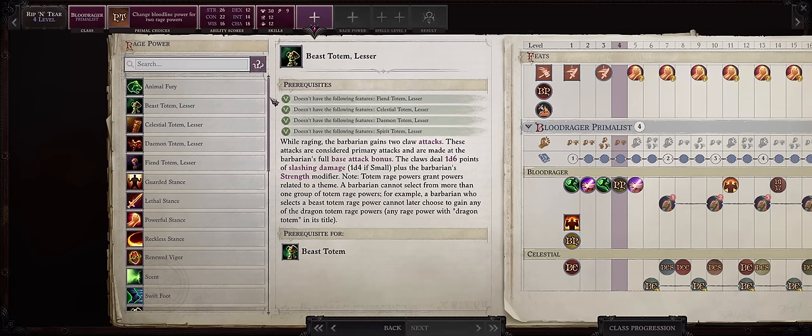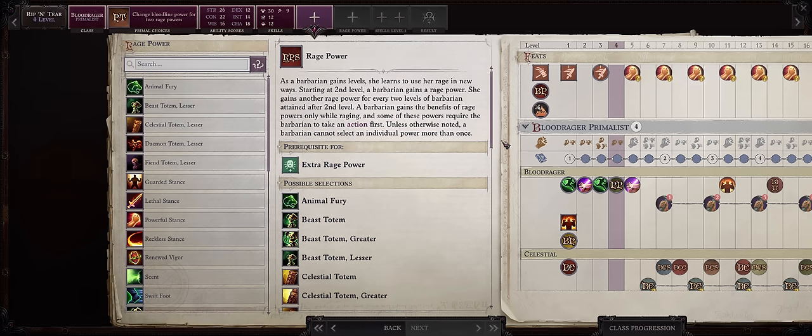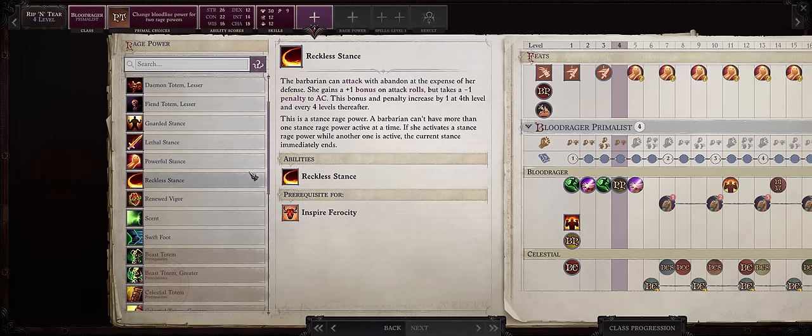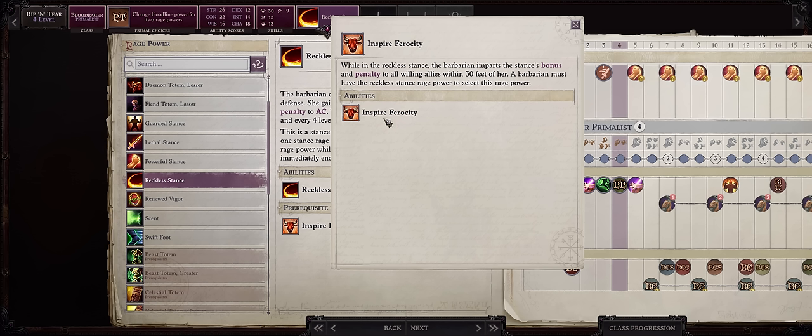Because I always go with Skalds, I want to show you a way to combine both your Blood Rager with your Skald while remaining efficient so they won't overlap. Since I usually pick Lethal Stance with my Skald, you'll want your Blood Rager to go with Reckless Stance instead. Stance powers don't stack if they're the same, but if they're different ones they can work together — though you can only activate one at a time. Reckless Stance also allows us to use Inspire Ferocity, which lets us apply Reckless Stance to our entire party, so your Blood Rager is kind of a mini Skald.